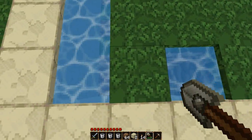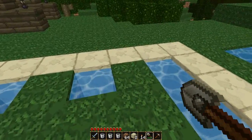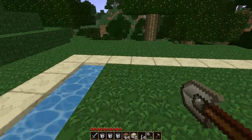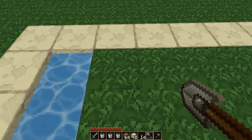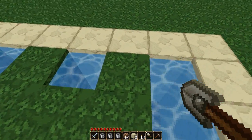If you start digging over here, because there's no water block nearby, it's not going to create a water source. So you're going to go back over here where you do have the water.